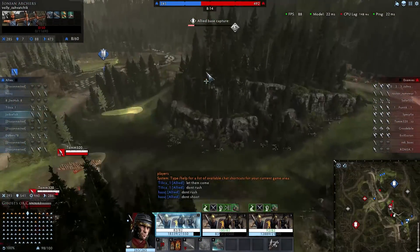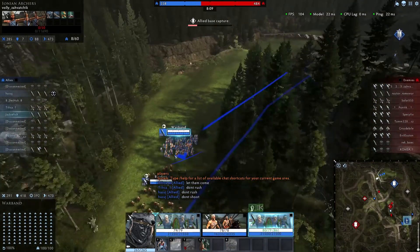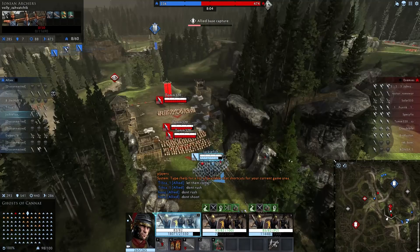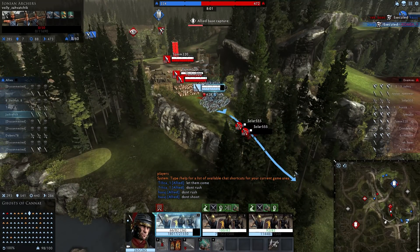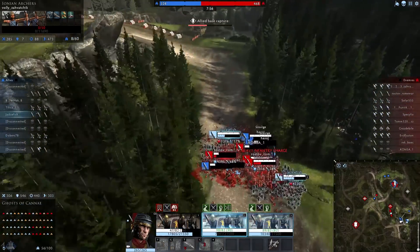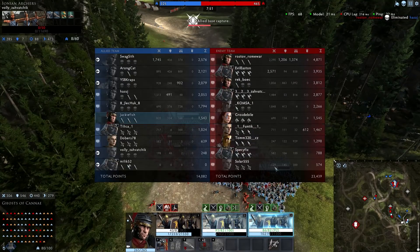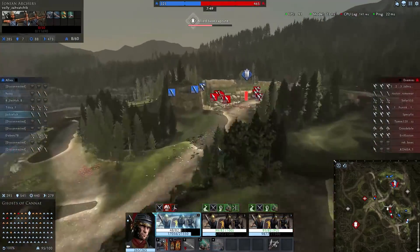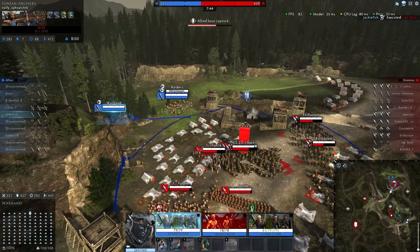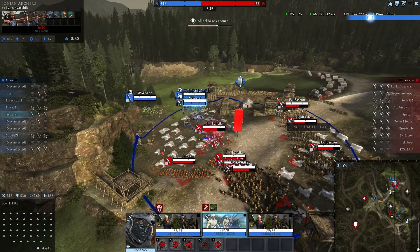Oh, goddammit. We've got all these guys out and we're not going to get to the base. We do actually have a player back here - oh, he's AFK. That's actually good so I can control him and send him back to base. Infantry cowl drops - that's gross at Tier 3. Let's pop our Strike ability. What is this CPU lag, man? It's so annoying.